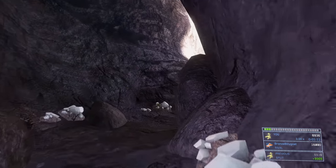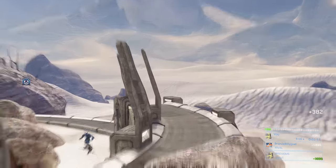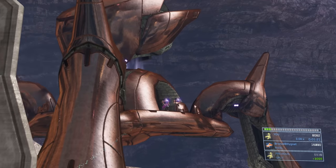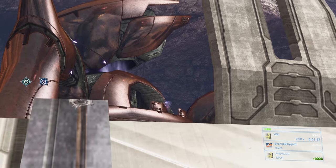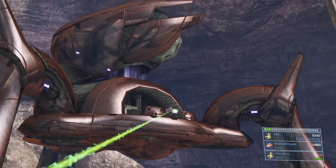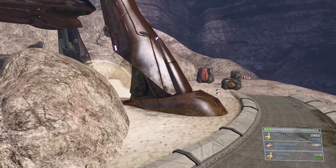Sometimes you get a checkpoint here, sometimes you don't, but keep pushing forward. Look up at the top of that turret — there's a Jackal with a carbine, take him out. Turn to the right; sometimes there are grunts up on this wall, so take them out if they are. Then look up at the turret again — there are going to be two more carbine Jackals up there, so take those guys out before moving on. Make sure you're behind this wall because there are a bunch of enemies down in the middle of the map.